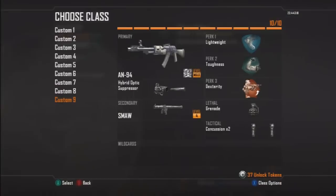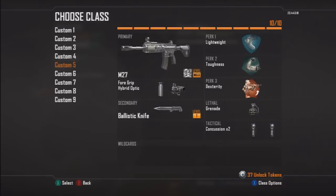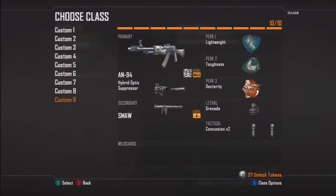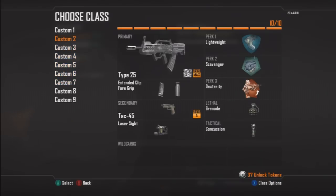As you can see here I've got an MTAR, Type 25, SWAT 556, FAL OSW, M27, SCAR H, SMR, M8A1 and the AN-94. I've got exactly 9 custom slots and exactly 9 assault rifles.